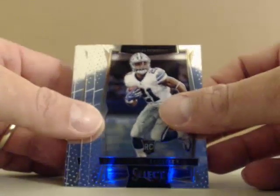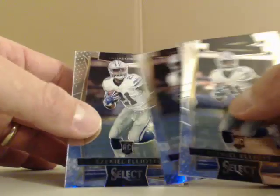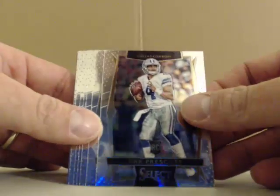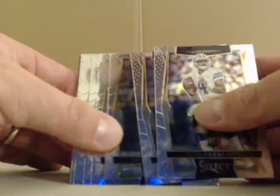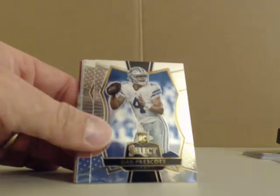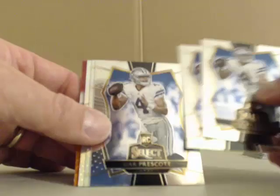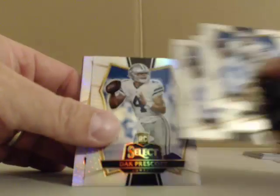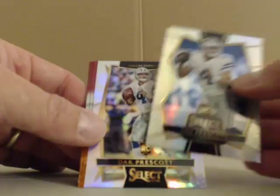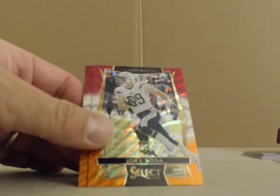Ezekiel Elliott — a lot less than the other guys — but just five of him on base. Prescott, we had six base, and then the field levels are one, two, three, and a field level prism and a base prism, so that in total. And then the red, white, and orange, we had quite a few.